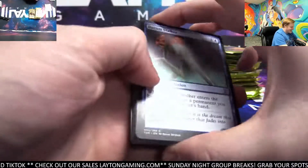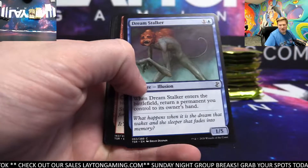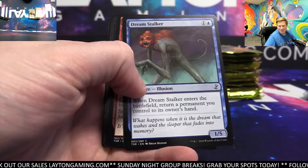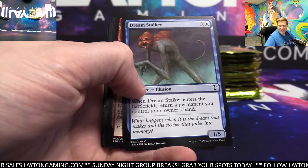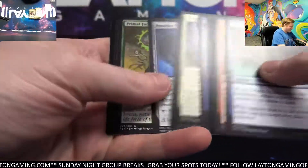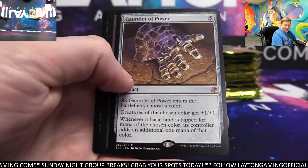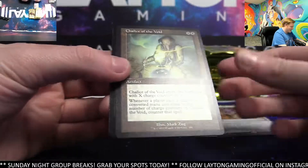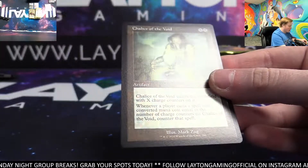So guys, Ike is the person I was telling you about who managed to pull the blue ink — unbelievable, man. Welcome! I can't believe it — I was freaking out once I read the comments. Congratulations. Gauntlet of Power — nice hit, artifact slot. Wow! Chellus of Void — boom! Retro Frame, that is nice.